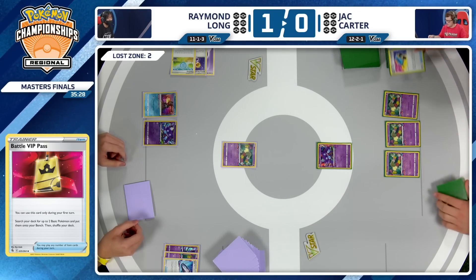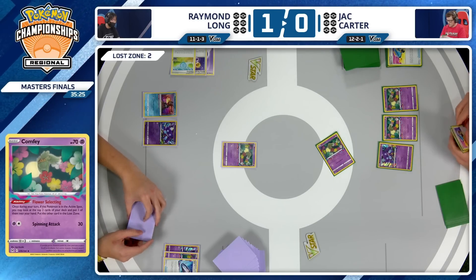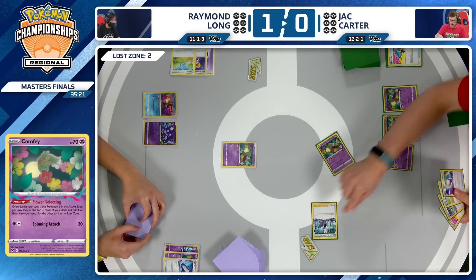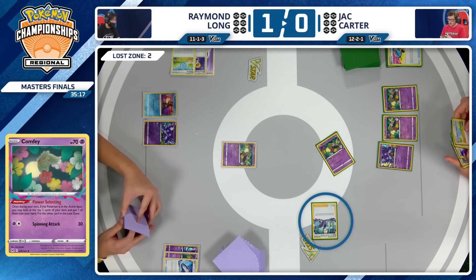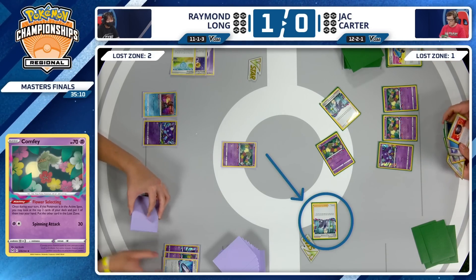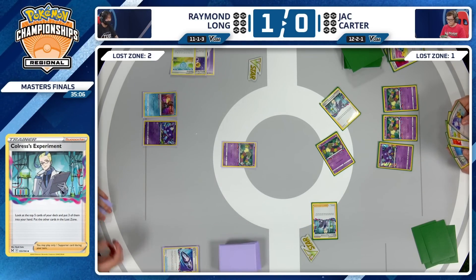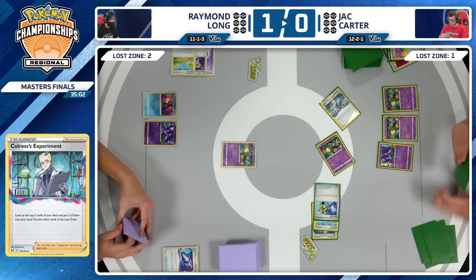Jack's hand is honestly super good — switch cards and Comfeys in play, a Colress's Experiment in the hand, a Pokestop even. And you know right here that Jack's hand is really good when you see the Colress's Experiment going to the Lost Zone immediately. Colress's Experiment going to the Lost Zone, and the switch card going to the hand off that first Flower Selecting. Going to see a Pokestop and a Super Rod going to the Lost Zone as well.